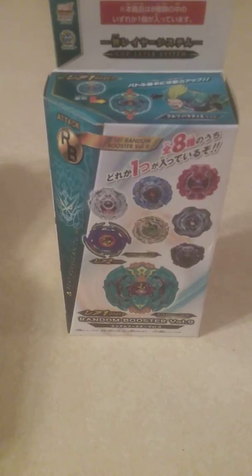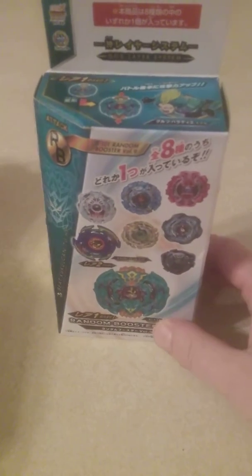Everything is sort of open like this right here. We've got bays like Legends Rise, Incognite, Drain Fafnir, all the new Evolution bays — not very many Cho-Z bays — but we're going to be telling you updates about Evolution and where you can find them. We also found the Dual Threat Launcher and stuff like that. So that's basically a quick explanation of our channel.